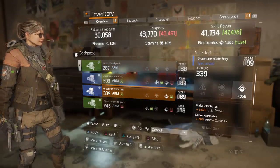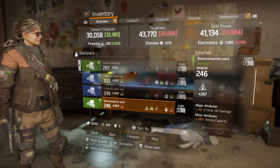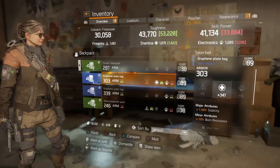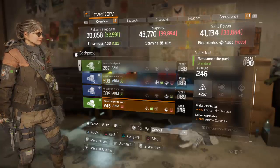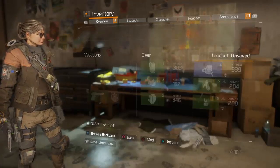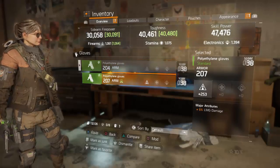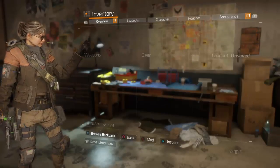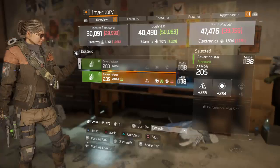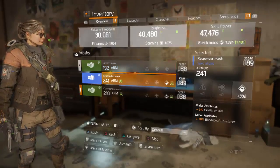Looking at what I've picked up — some blue gear. When you start in survival, decide whether you want to make a build based on firearms, stamina, or electronics. I like to make mine based on electronics because I use a turret, support station, and pulse. Make sure you use something better than what you already have — just have a look at all your items.